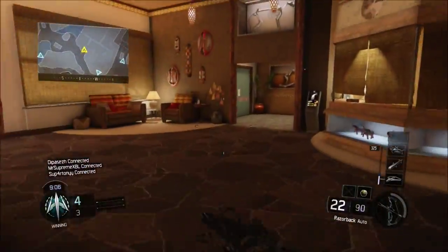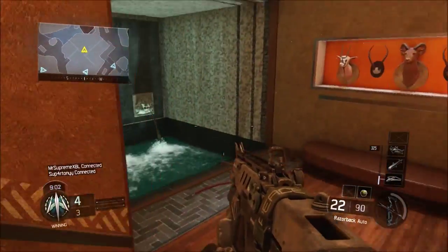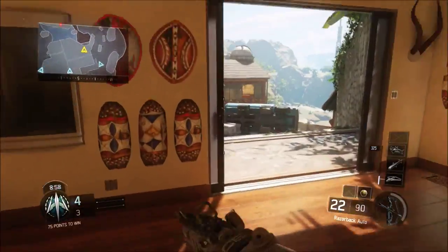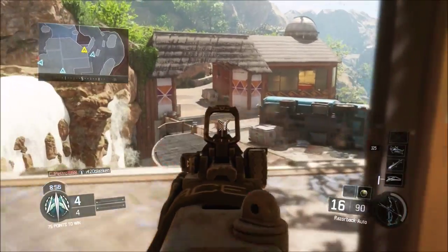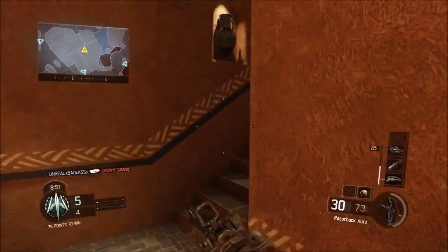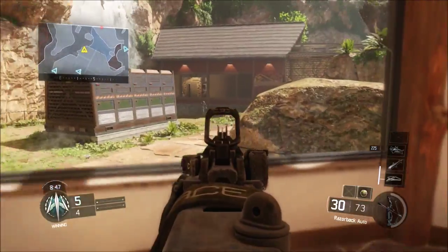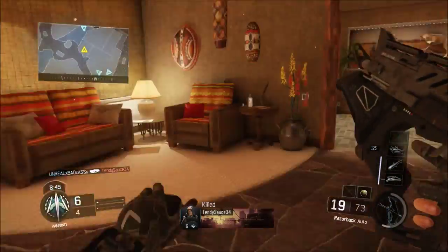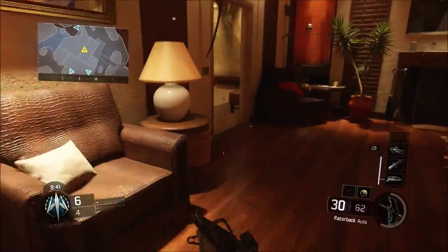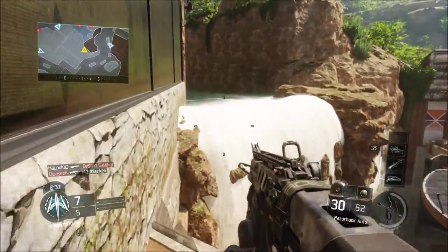I had Quickdraw and Stock on the gun. I know what you're thinking — why would you put Stock on an SMG? For the Razorback it was really good. I tried Stock on some of the other SMGs, and it was really good on the CUDA and the Razorback. The other SMGs I wasn't very good on. The CUDA and the Razorback don't have much sway to them, so I threw Stock on them and it worked really well.